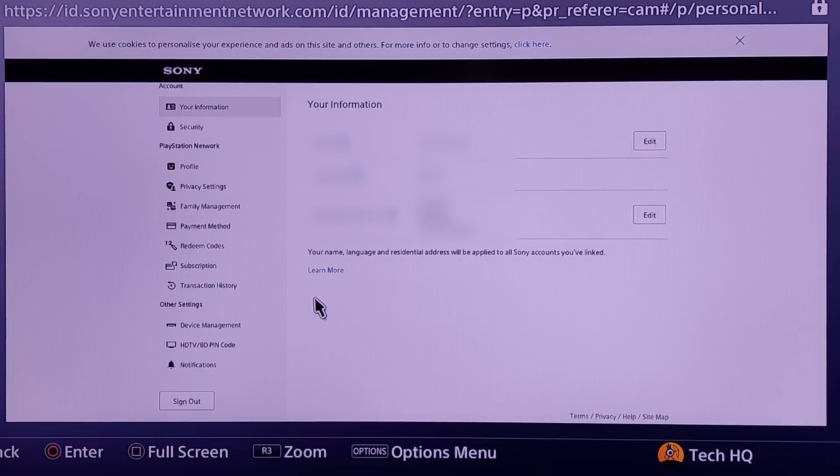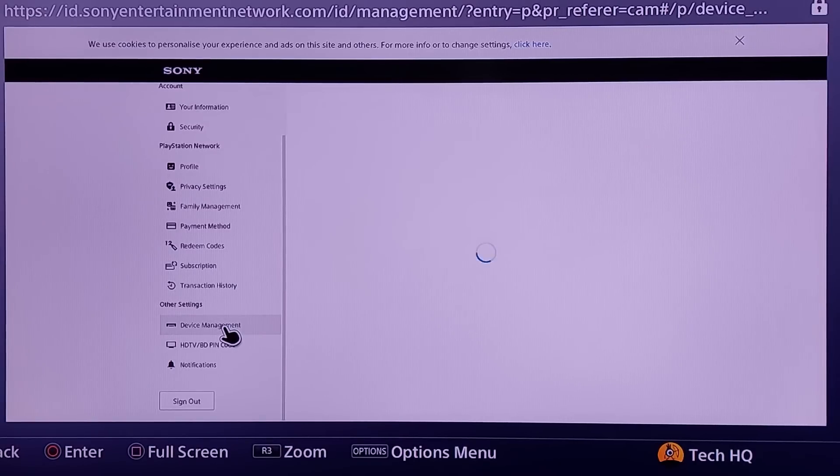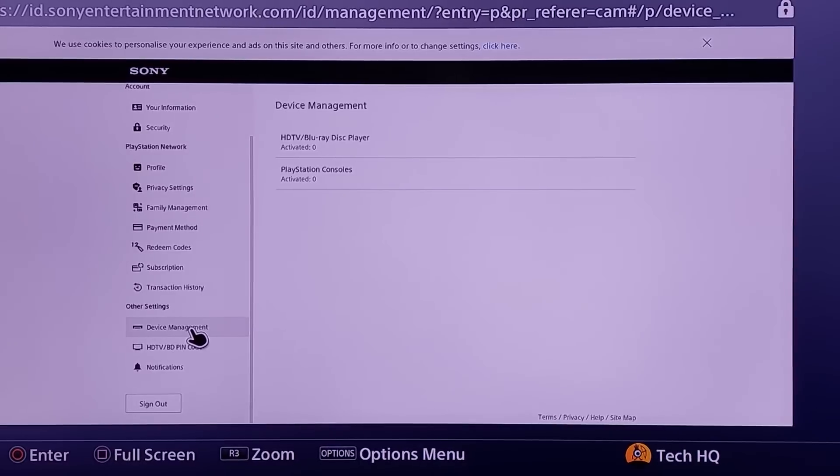Now go to the other settings, then go to Device Management, and then go to PlayStation Consoles.